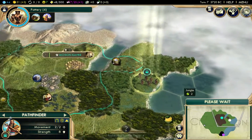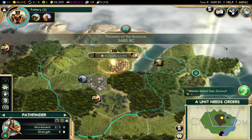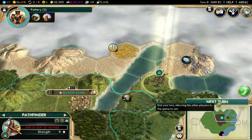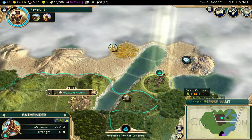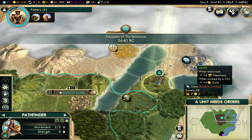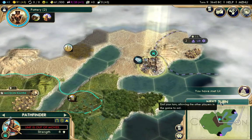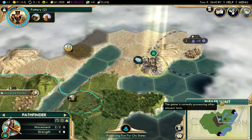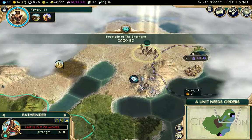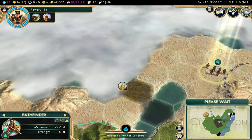I would absolutely love to play with you guys. Now it looks like this is actually a peninsula — which is actually really good, so we have a coastal city on a peninsula. Actually, never mind, we're on a lake. But it looks like it's not a peninsula after all, which is good — we have room to expand in every direction.